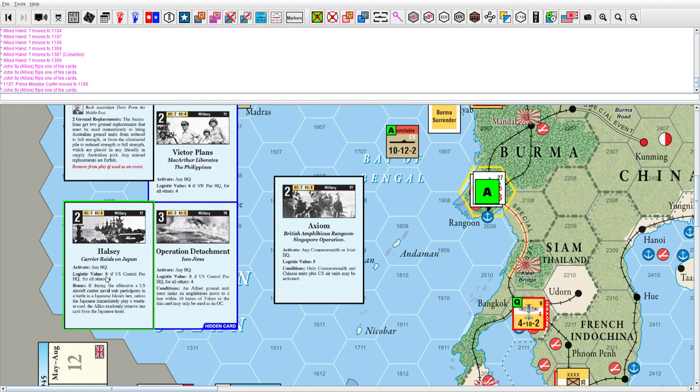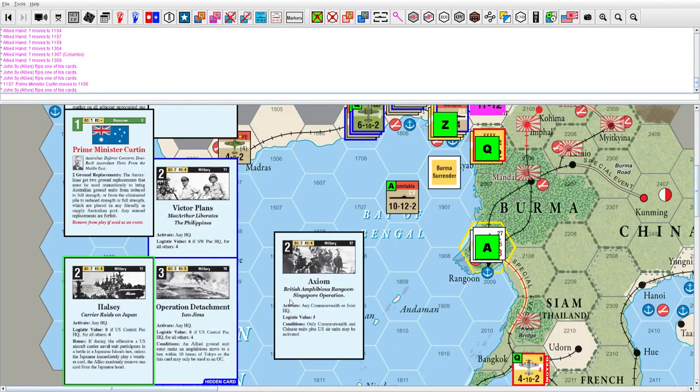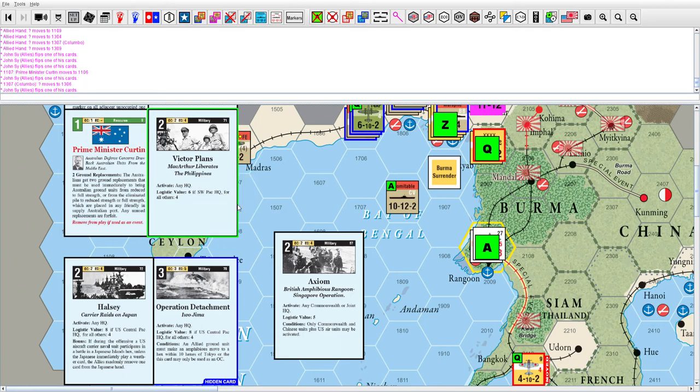It says that if you get an aircraft carrier participating in the battle of a Japanese Islands hex, the Japanese have to discard a card — which is nice. But unfortunately we're not anywhere close to Japan, so hanging on to that would be a terrible card to hold. In the Future Offensive, assuming I play the Operation Brewer card — which I should, because that's a surprise attack and that's always nice — we also have the Victor Plants / MacArthur Liberates the Philippines card, which is a two card with six activations on Southwest Pacific.